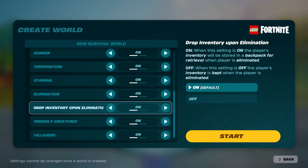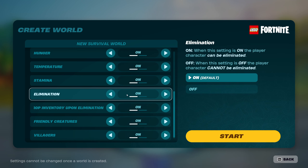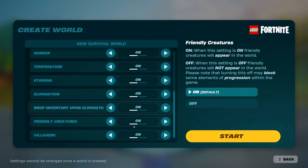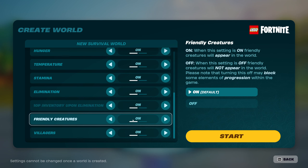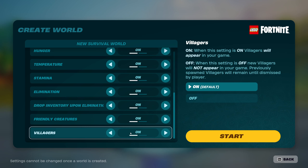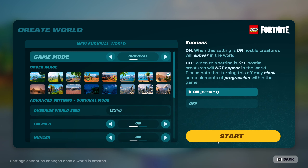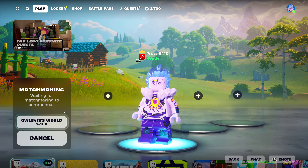Eliminations means you can die in the game, but it is not a hardcore mode - if you die you do respawn. Drop inventory upon elimination means you'll drop a backpack with all your contents on the ground. If you're a novice, I'd recommend leaving eliminations on for a little challenge but turning drop inventory off, so you respawn with all your items. Friendly creatures like cows, sheep, and chickens should probably be kept on as turning them off may block progression. Villagers also seem to play a pretty big role, so I'd recommend leaving that on too.